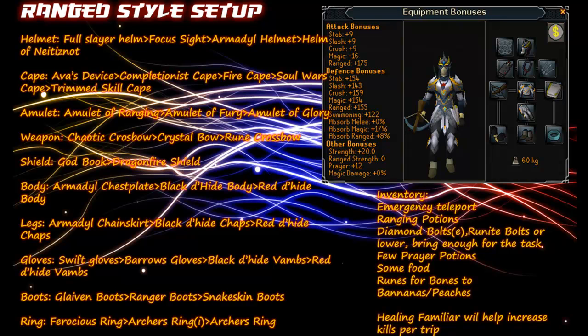For your ranged inventory you'll want an emergency teleport just in case, Ranging Potions, Diamond Bolts Enchanted or Runite Bolts or any lower — just make sure you bring enough for the task. Bring a few Prayer Potions in case you need to use Protect from Melee, some food, and runes for Bones to Bananas or Peaches if you're going to use that. A healing familiar will help increase kills per trip, or you can use a Beast of Burden familiar to carry items. That's it for the ranged setup — these are only recommendations.